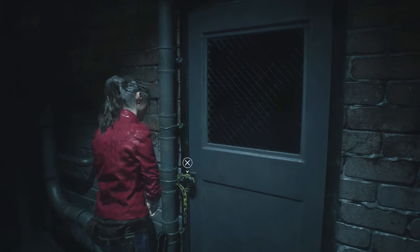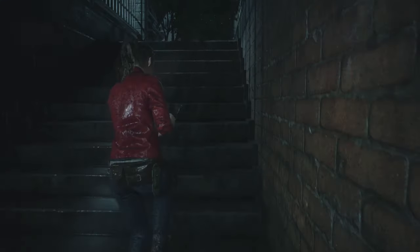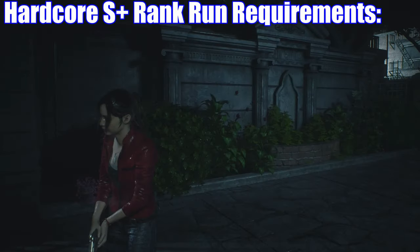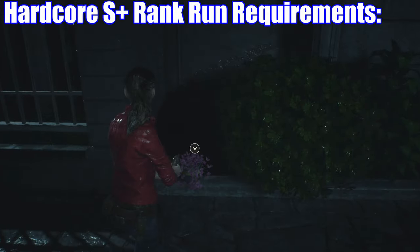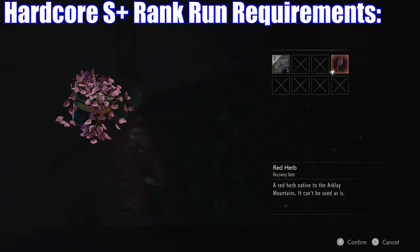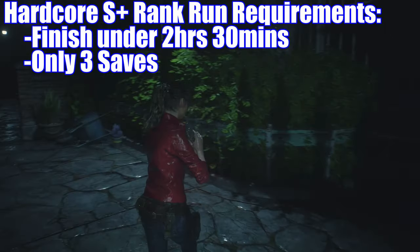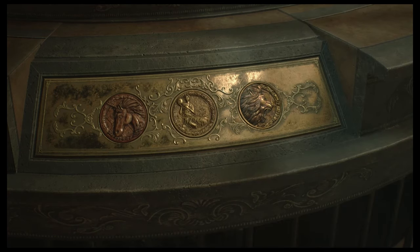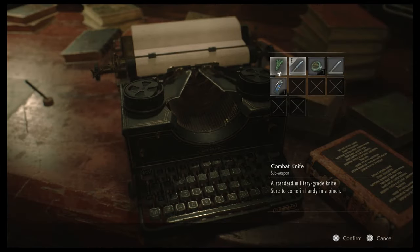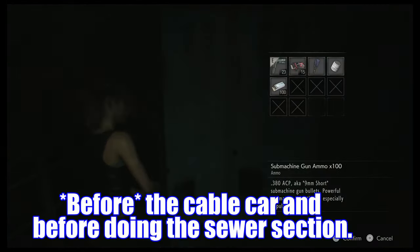As you finish your first two initial playthroughs, you're going to go for the hardcore S rank runs with Leon and Claire. To get an S rank you need to finish the game in less than two and a half hours, and I recommend just going for the S+ while you're at it. To do that you need to finish in two and a half hours and only save three times. After you get all the medallions at the police station and go down those stairs, make your first save there. For your second save, I would save after the cable car.